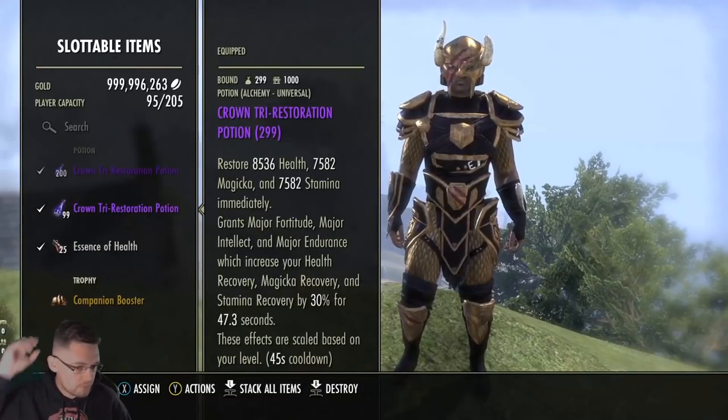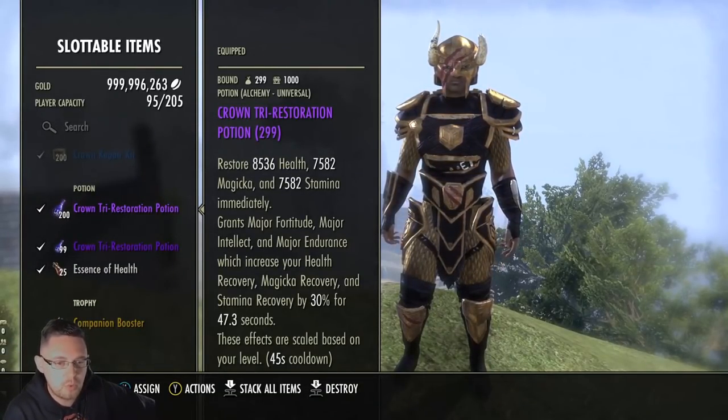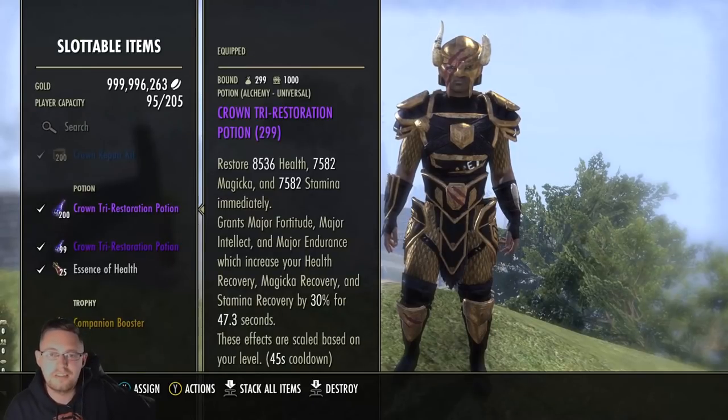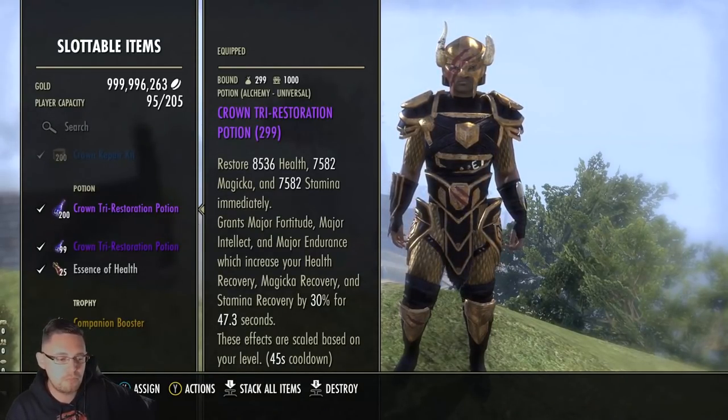In terms of your potions, typically your most useful potion is your Tri-Stat Potion because it gives you all of your resources back and all of your recoveries. If you've been collecting your daily rewards, you'll have plenty of Crown Tri-Restoration Potions as well.